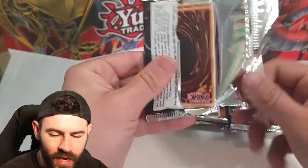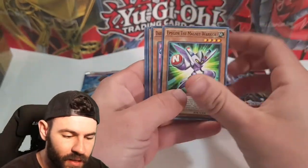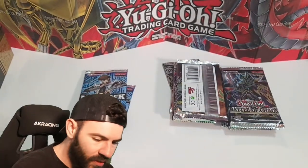Come on, Battles of Chaos - I've only got five packs of this today, so hopefully we can get something epic. We're really going for a Dark Magician that we can actually grade. We've gotten a couple of pulls, but the centering was terrible on them. Leaf Blades, Dynomorphia, and Nordic Relic - nothing out of those.